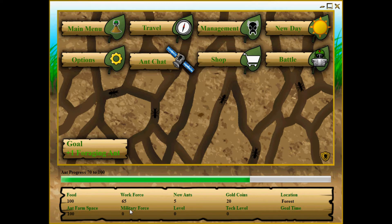Your military force is going to tell you how much defense or offense that you have for defending your colony and conquering new land. Your level is going to tell you how far you have made it in the game, or your current progress, as well as your ant progress bar here that tells you how many ants you need to obtain before you can get to your next level. The tech level will tell you what your current technological level is for your colony. The higher your technological level, the more advanced your ants will be and the more likely you will be successful at taking over the world.